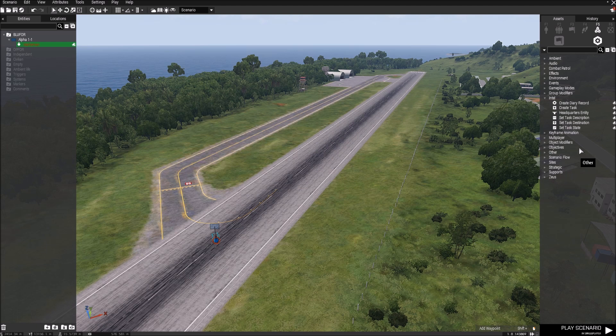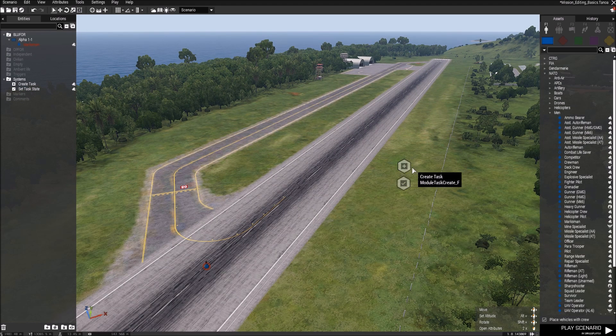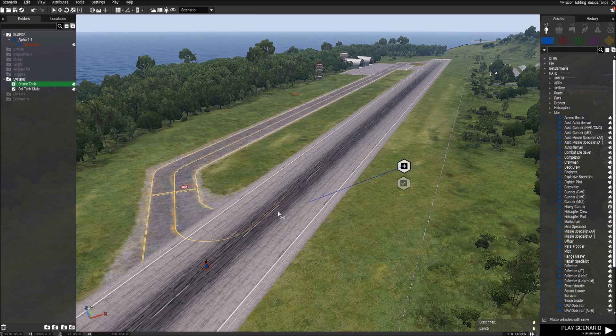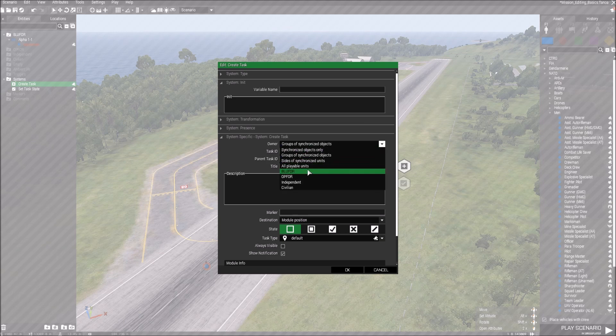Under systems and Intel, 'Create Task' and 'Set Task State' are the only two you really need from this list to get started. We're going to look at the Create Task module in more detail. Double-click on it and this little window pops up. The first thing to look at is 'Owner' — by default it's set to 'Groups of Synchronized Objects.' You can leave it like that, but then you need to sync every module to the player. If you've got loads of modules scattered across your map all linking to the player, you'll have lines everywhere, so I'd set it to 'All Playable Units' so you don't have to link it to the player.